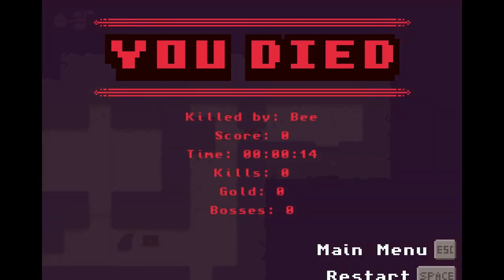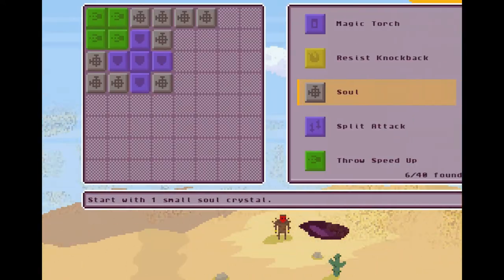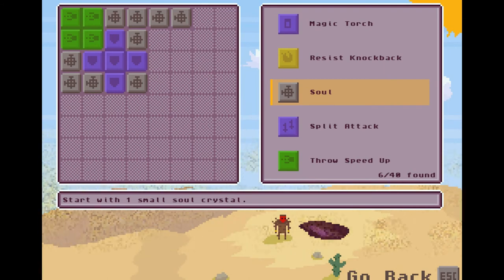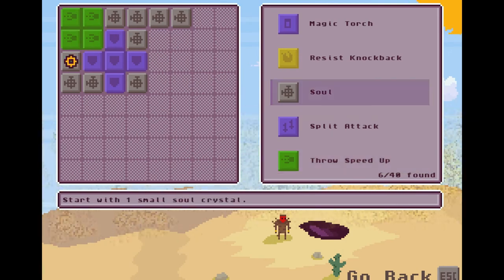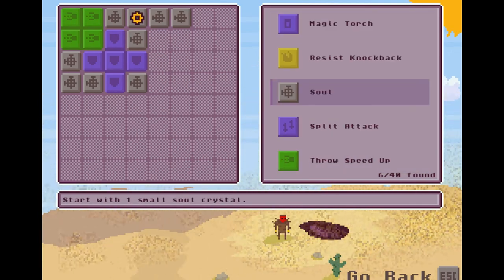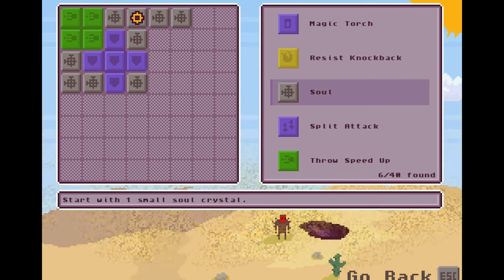I'm going to go back to the main menu because I want to show you something. As you progress through the game, you get ruins, and you can fill out your pad with the ruins you put in there. I start with more souls because I put ruins down here to give me another crystal at the start — I actually start with nine more crystals than normal.